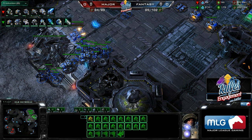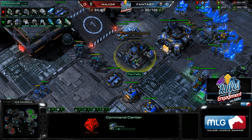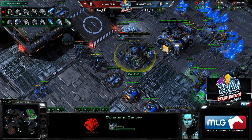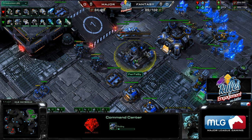Fantasy knows Major is going to be ahead in economy — Major's third is already done and transforming into an orbital, while Fantasy's third command center is just started. Neither player has done significant harass damage, so nobody's really ahead from that factor. That puts Major ahead in worker count. With that third orbital, Major's going to be slightly ahead.